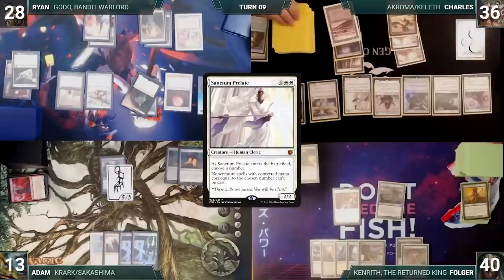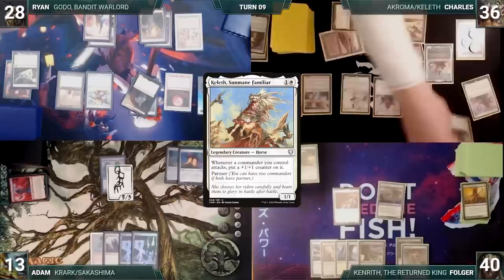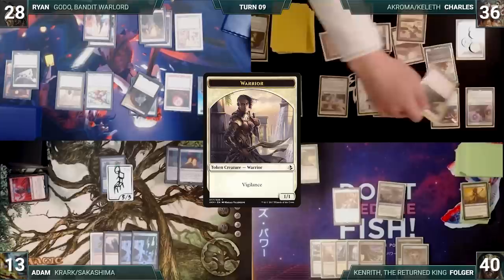Charles draws and casts an Oketra's Monument. He casts his commander, Keleth, Sun Mane Familiar. Oketra's Monument triggers and Charles creates a 1/1 white Warrior token with Vigilance. He moves to combat and attacks Adam with Linvala. Adam takes three, and then Charles passes to Folger.